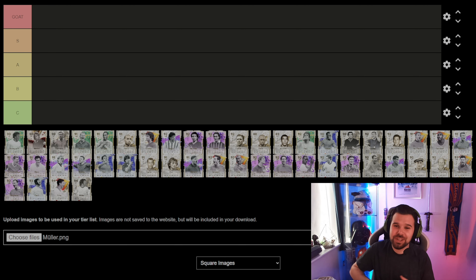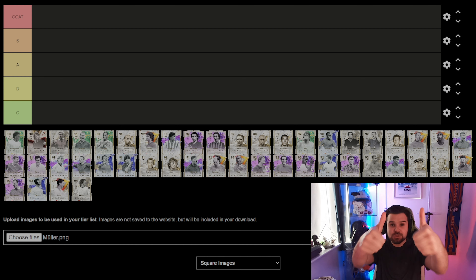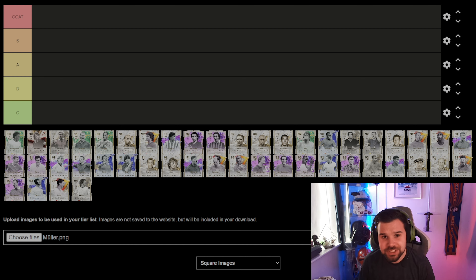Hello and welcome back to a brand new video. Today we are revisiting the icons under 500k — I did this earlier in the year and you guys seemed to enjoy it. We're going to be ranking all the icons under the 500k mark — the main ones — in goat tier, S tier, A tier, B tier, and C tier. If you enjoy today's video, smash the thumbs up button. If you're new here, please subscribe for more play reviews, feedback-related content, and rating videos.